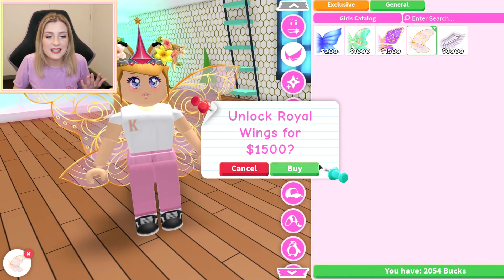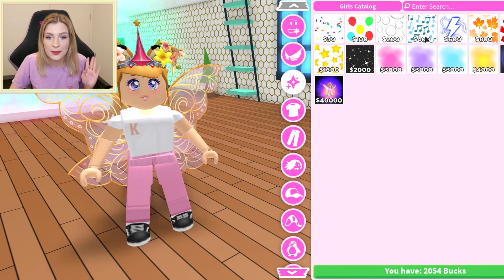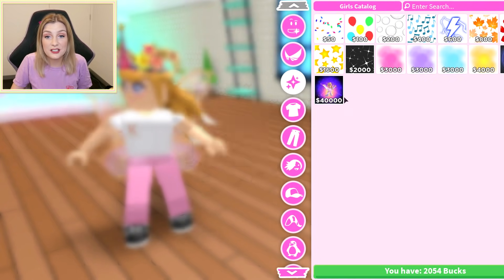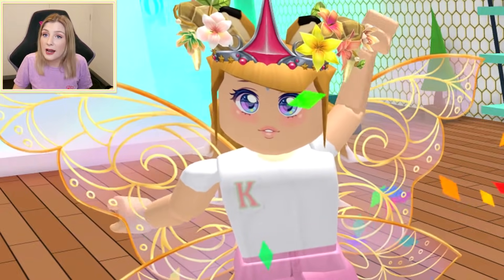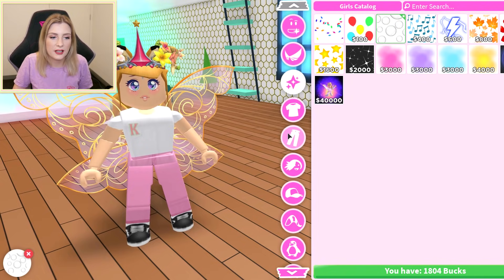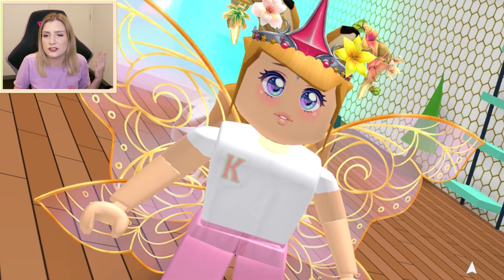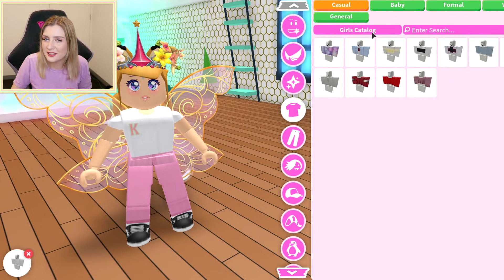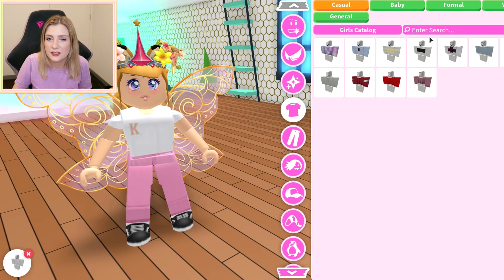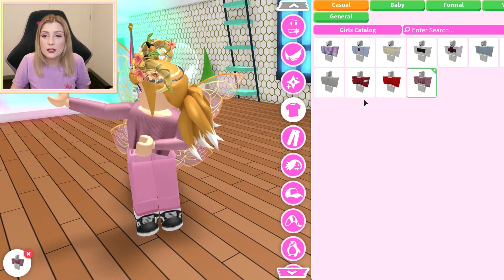I'd like the pink wings but they're too expensive so I'm just gonna get the party ones — cute enough. We're also gonna get the bubbles! For the clothing they don't really have a lot — switching to different tabs — this is kind of it, which is a little bit sad. I wish there was more clothing.